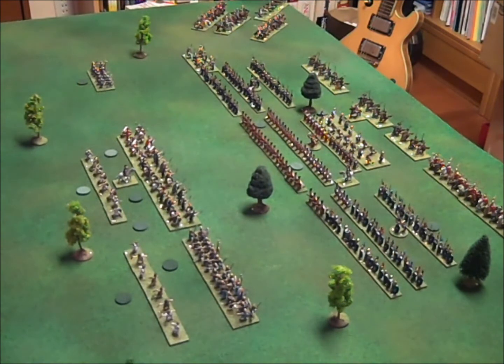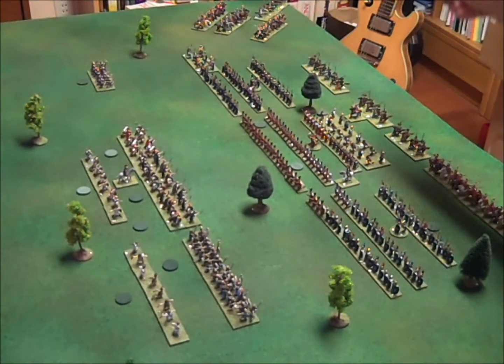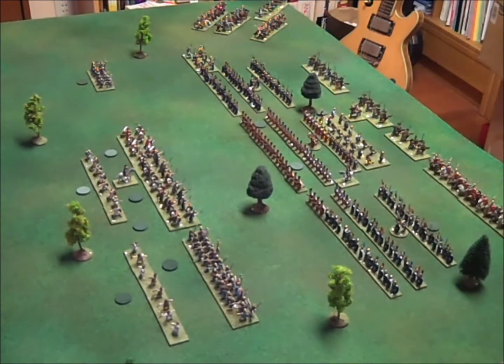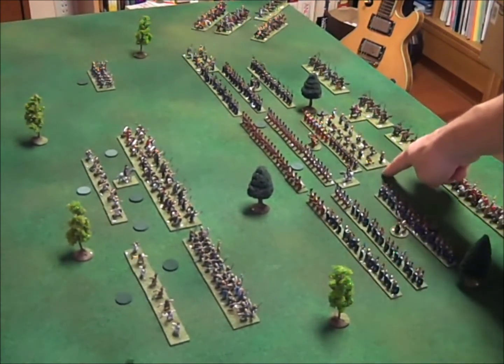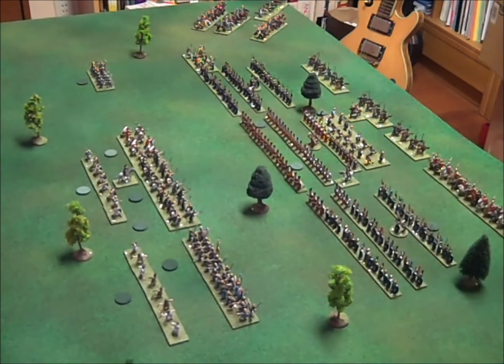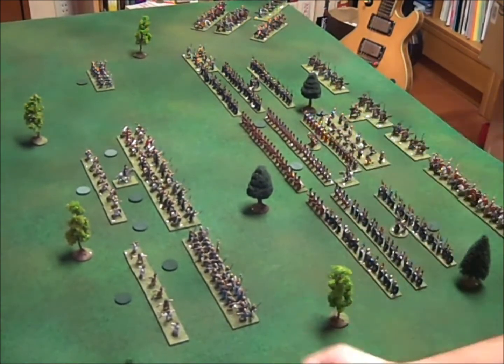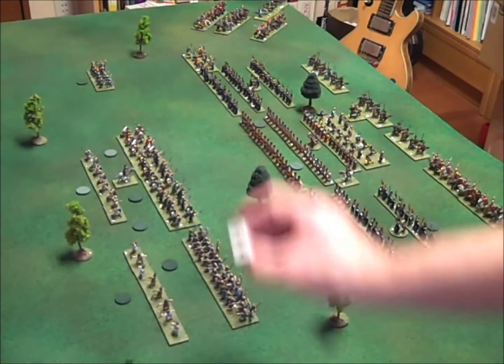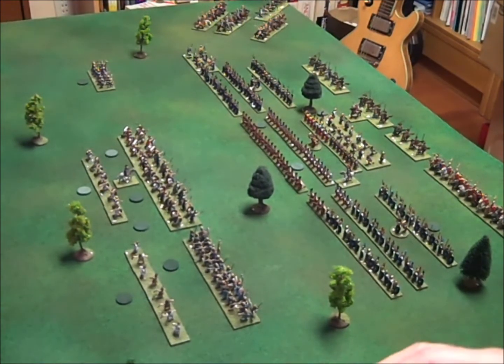We'll take the unit at minus one — an eight is not good enough. That's four commands, about seven used. In the center, Mago will attack putting himself in the lead, which gives him a plus two. He's attacking these units and hitting on a seven, which is enough to shatter them, so that will be a morale roll of one.